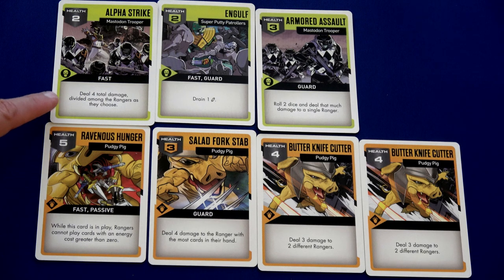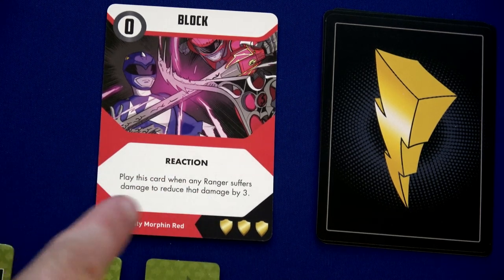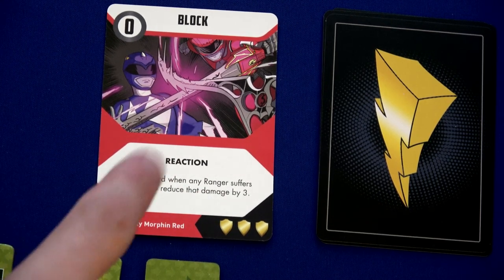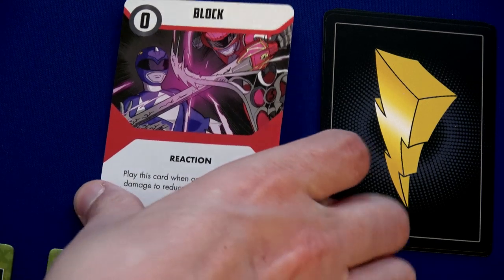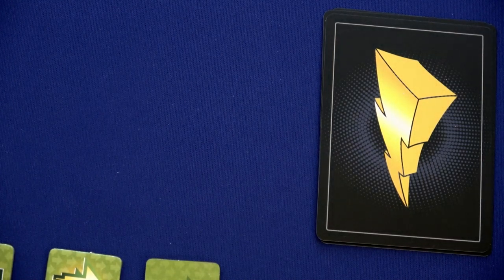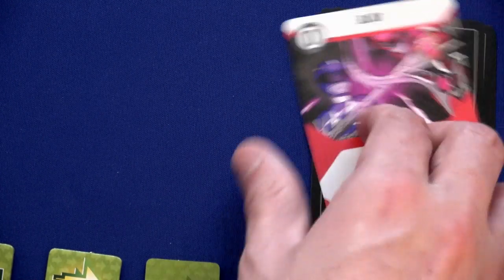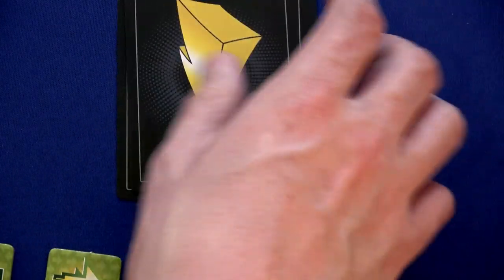The Alpha Strike deals four damage divided among rangers as they choose. This is as good a time as any to play our Block card — we'll do all four damage to Jason, but he plays Block: reduce that damage by three. This goes to his discard pile, so he's only taking one damage. He has three shields, so that just goes to the bottom of his deck.